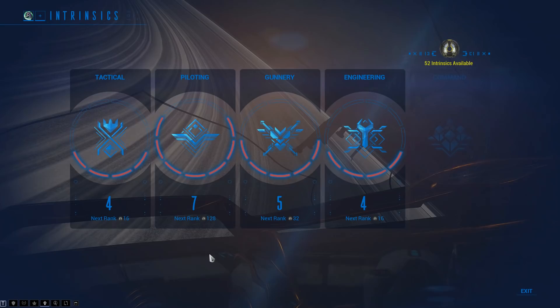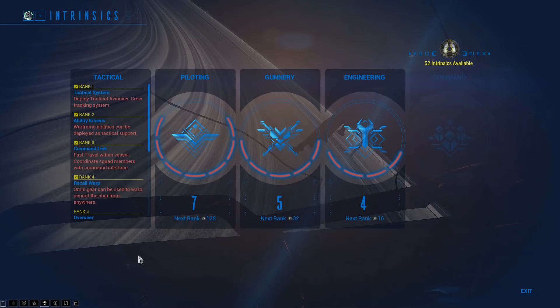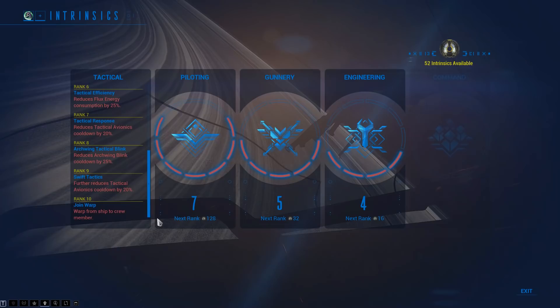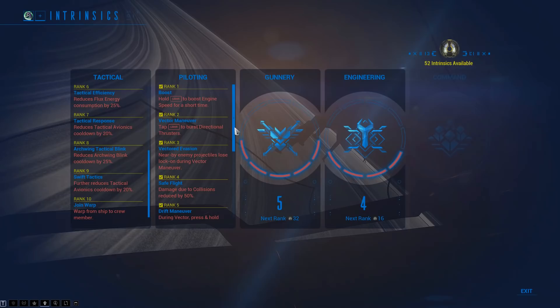Next up is Intrinsics — the new skill point progression system for your account. You gain Intrinsic points based on affinity earned throughout a Railjack mission, so an affinity booster will increase Intrinsics earned. The Intrinsics panel is where you choose what role you want to play: Tactical, Piloting, Gunnery, or Engineering — and eventually the solo intrinsic called Command, coming in 2020. Each one takes about 1,020 points total to max out, with each rank costing double the previous.